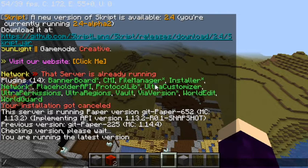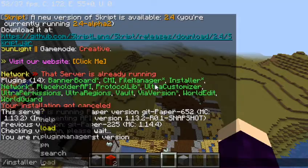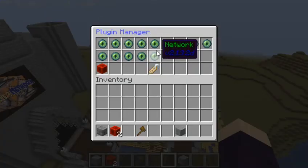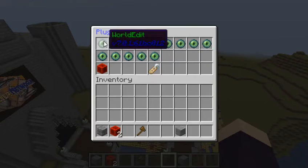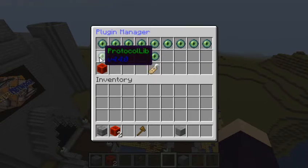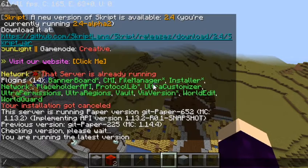If you do install the wrong plugin by mistake, you can type 'installer plugin manager' and it brings up all the plugins on the server. Say you installed the wrong plugin like ProtocolLib or WorldEdit — you have the option of enabling it, disabling it, and deleting it. When you download a plugin, it automatically registers it, so you don't have to restart.